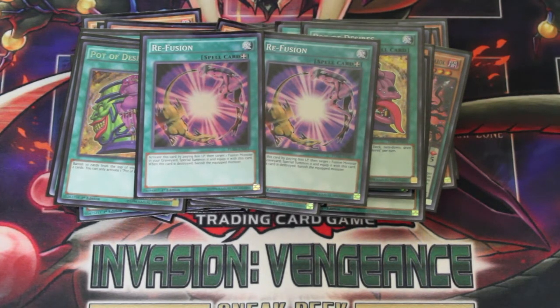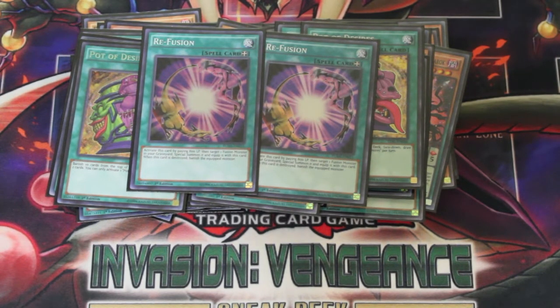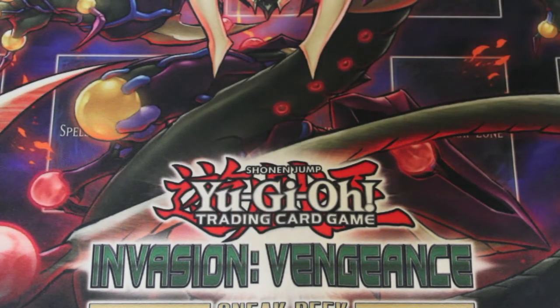I decided not to run Soul Charge mainly because if you're using it you're going for a big board using a lot of life points, and in this deck you spend a lot of life points as it is — either with Ragnarok in scale or with your Dark Contracts. If your opponent breaks the board you just built, there was no point in using Soul Charge. Refusion is the better alternative. And no traps — it's a very combo heavy deck and you need to get your combo pieces going.